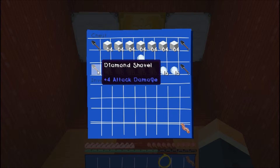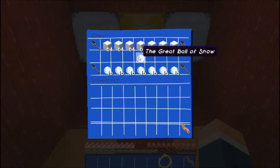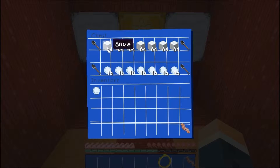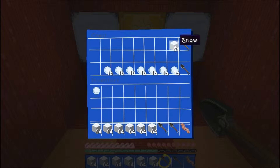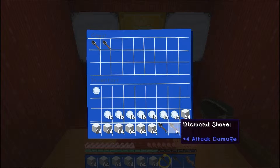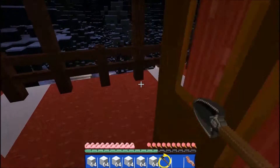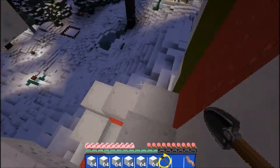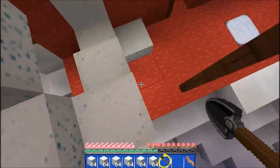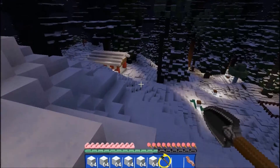We're heading up to our Santa-topped Advent Calendar. Let's see what we're doing this time. I think we're still on the second level - should be, yeah. This one right here - number seven. Oh, it's a snowball! 'With snow on the floor and in your sight, pick it up and have a snowball fight.'